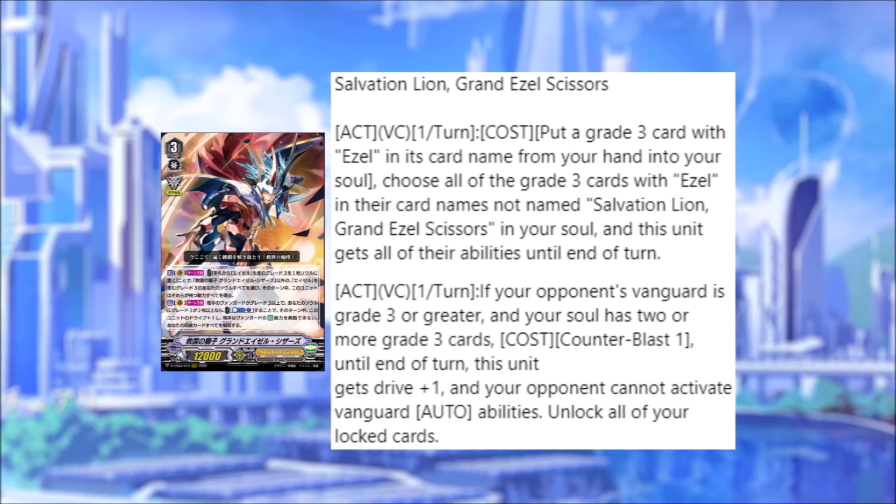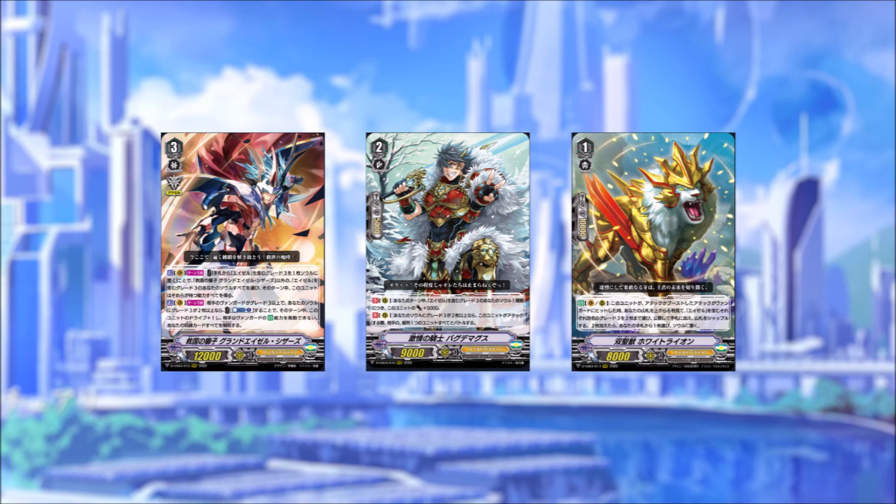And of course unlocking your units as well — I expected that much. Man, my brain. That surprised me, that really surprised me. Wow. Bag Demigus and the White Lion — those I soaked in easier. But Grand Ezel Scissors — dude, what is this deck? I mean, I got what I asked for; I asked for a more interesting Ezel build, and this is about as interesting as you're going to get. Why not just merge all of the Ezels together in this one card. What's the grade three count of this deck gonna be like? Oh my god — we need to run the superior ride surely, and then what do we do in terms of ratios? This is going to be a thinker.